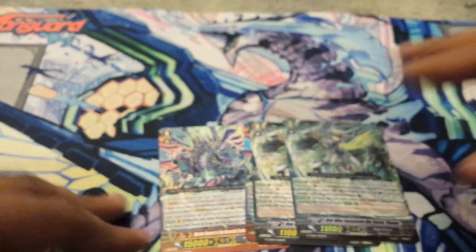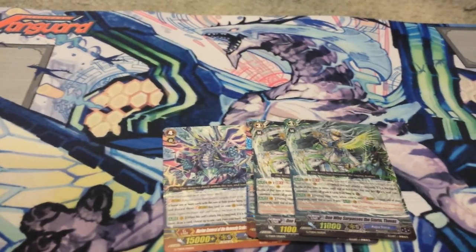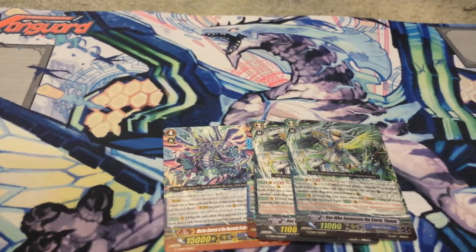Well, that'll be it for this unboxing. Tomorrow, for those who live in California, is the Spring Fest — the Team Leagues for Vanguard. I already have my team set, we are ready. Hope to see some of you there. This is Yusei D-Wheeler and I'll see you guys in the next video. Take care!